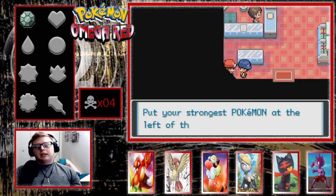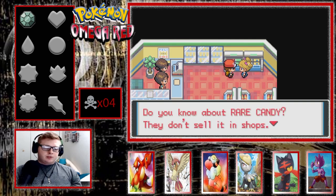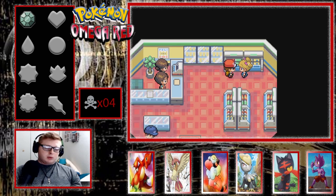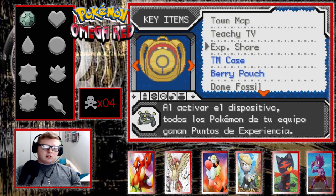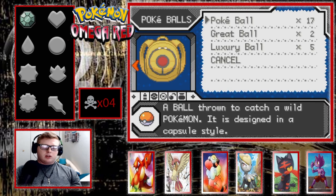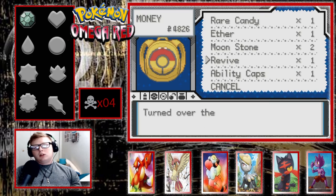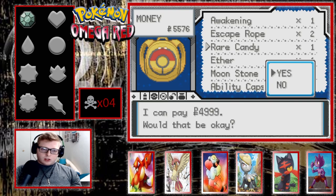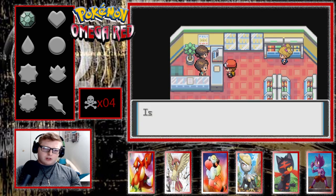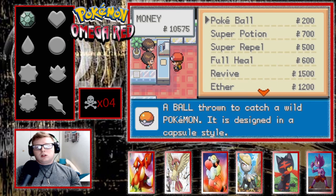We actually do need some items, especially if we're going to take on Nugget Bridge. That reminds me of a strat — depending on what level we are at the time of getting to, like, Surge — we could really search for a high-level mon in Diglett's Cave, because there's naturally a Dugtrio that's like level 28 or something there, and that'd be pretty nice to have.